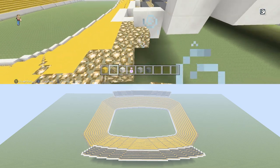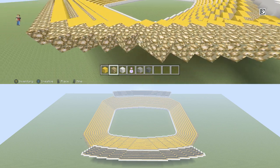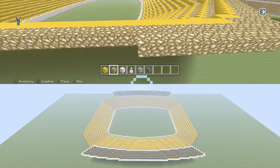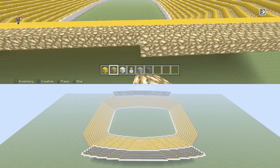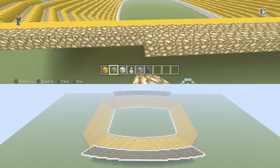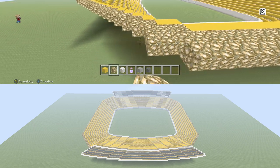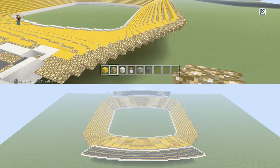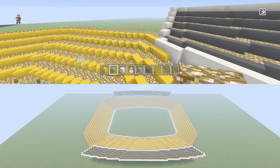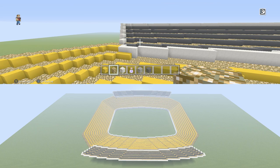Once you have that done, go through with another row of concrete, fill in your seats, and then put in another row of glowstone just like we did before. Follow the exact same steps. Once the glowstone is done along that top section, we're going to do one more full row of glowstone. Along these top rows, I like to have two rows of glowstone because it makes a wider walkway and I think it just looks a lot better than just your typical one row of glowstone. Make sure you put two in there.